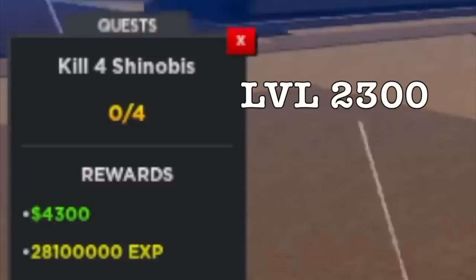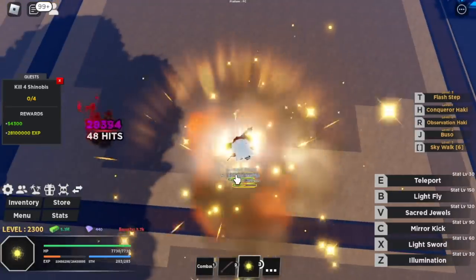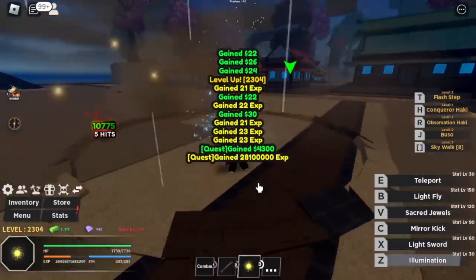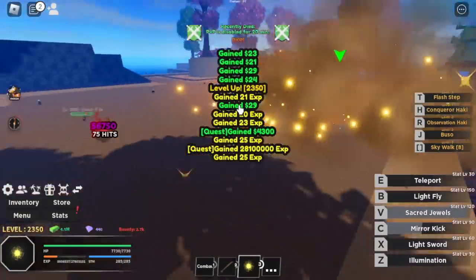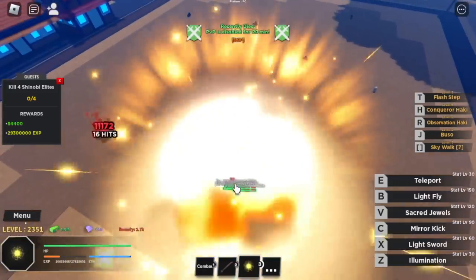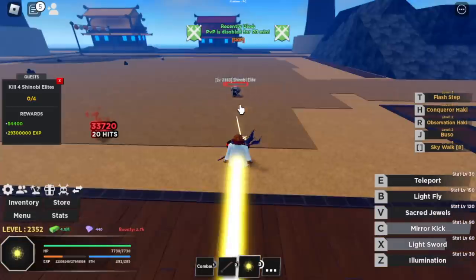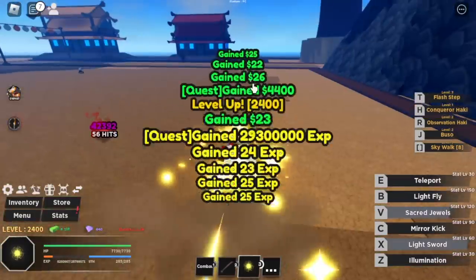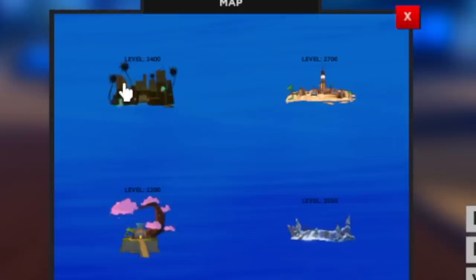At level 2,300, next up: Shinobis. We're done with Samurais; now we're going to defeat Ninjas. Sacred Jewel and one Illumination is enough to defeat them — really easy. If you want to grind fast, go for Light Fruit, though Ice Fruit is also good. At level 2,350, move on to Shinobi Elites. As long as there are no Bounty Hunters, it's very manageable. There are only four areas here.